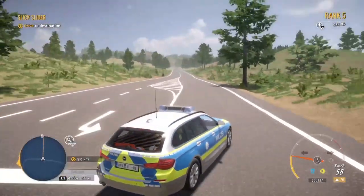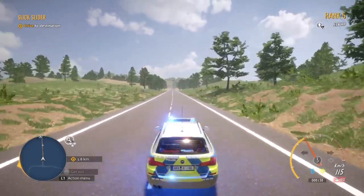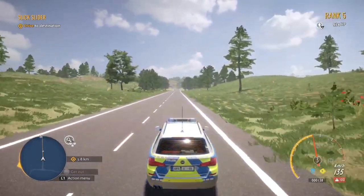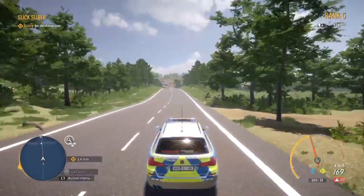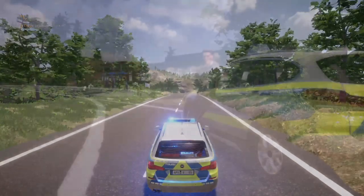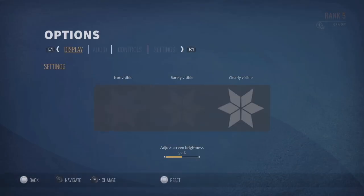We took the damage thing off as well. When you're driving around, if you crash a little bit, the damage goes up so quick and then your vehicle just ends up wrecked. So if you go into the options menu, you can actually turn damage to the vehicle off, and that's the way we've got it because it's just better that way.